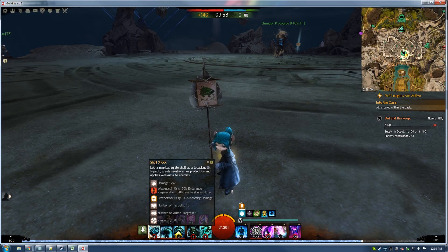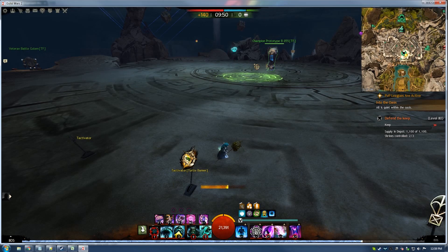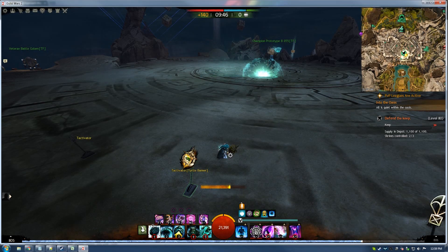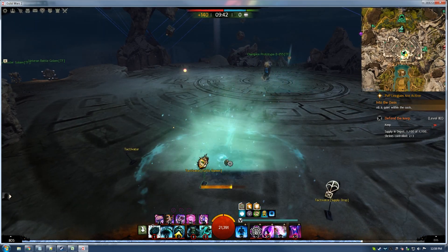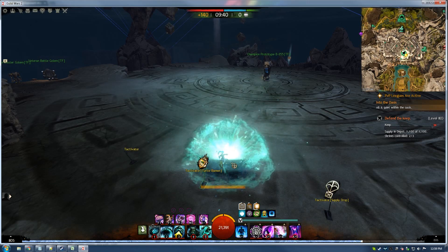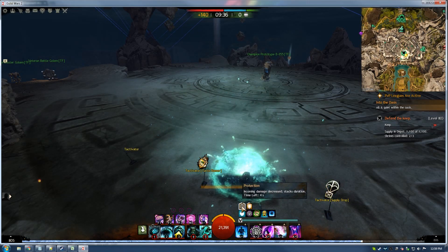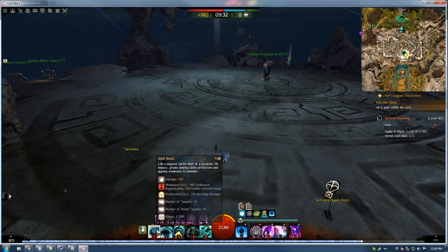Shellshock is the first skill. Lob magical turtle shell at a location. On impact, grant nearby allies protection and applies weakness to enemies. This is pretty much your auto attack — you can just spam it as you see here. It's not that OP considering that it only affects 10 allies and 10 enemies, and you can't really stack up protection with it or spam that much weakness. You can get a little protection if you spammed it forever, but it's definitely not ideal. It doesn't do that much damage either.